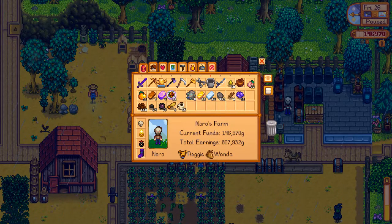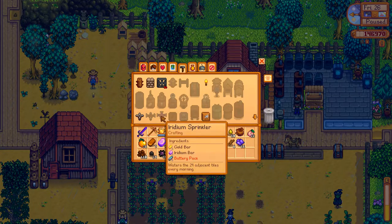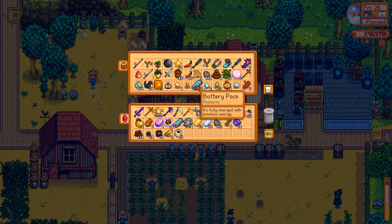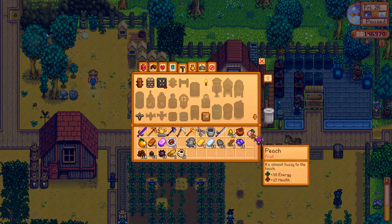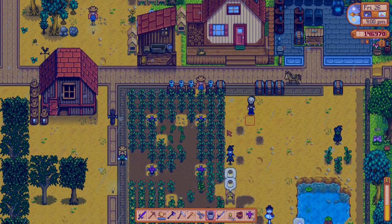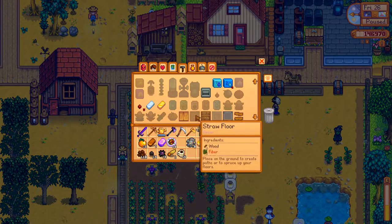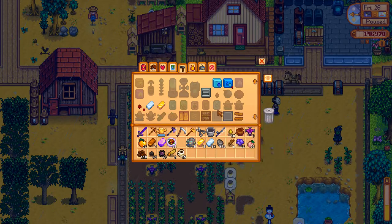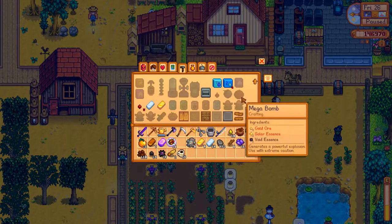We do now have four Iridium bars, three of which I'm going to spend on Iridium sprinklers. I just need a few battery packs, which we have absolutely loads of, so that's fine. What I'm going to do with these is set them up ready for next season. If you thought we were rich now, we're about to get even more rich - we're just going to be absolutely made of money next season. We're going to be planting something like 125 cranberry seeds, so that's going to result in a lot of money coming in.